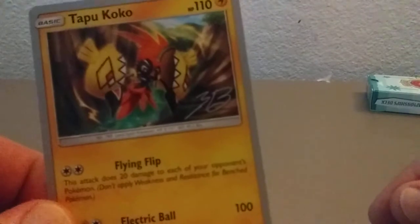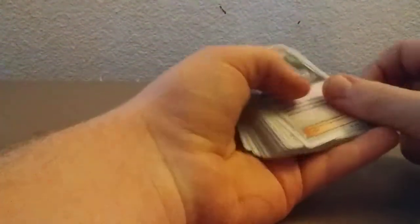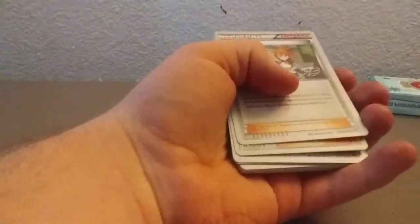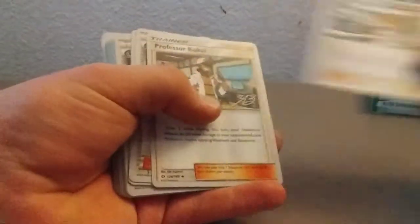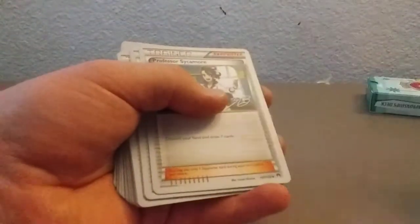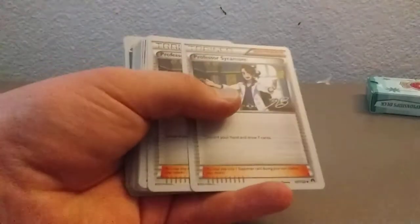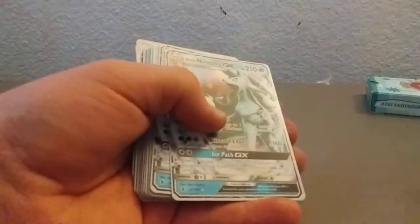Tapu Coco. These all look weird because it's like the old Pokemon from back in the day where they looked old. Starting off we've got Bridget, a supporter. We've got Professor Kukui, also a supporter. Sorry if I pronounced these wrong because I'm not used to these. Professor Sycamore — three more Professor Sycamores. And two more Nine Tails GXs — put those to the side.